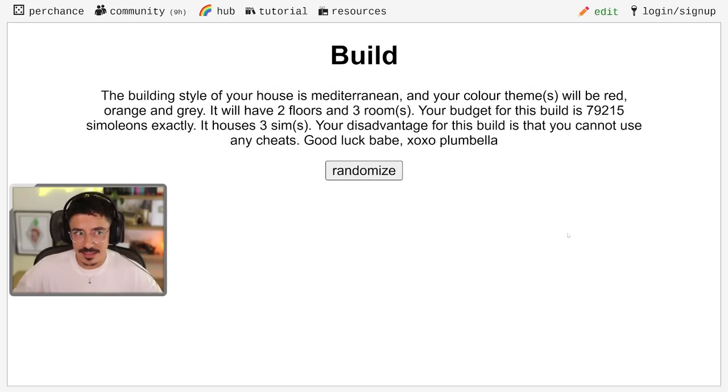Now we all love a build challenge and I have tackled this one quite recently. This is once again the cursed build challenge from Plumbella. The reason I'm doing this again is I had a lot of fun last time — it was challenging and I really loved the fact that there were lots of different factors coming into this build challenge. So that's exactly what we're going to be doing today. We need to go and find out what we're actually going to be building, and here it is — the build generator from Plumbella. I'll leave a link down below in the description box so you can give this challenge a try yourself.